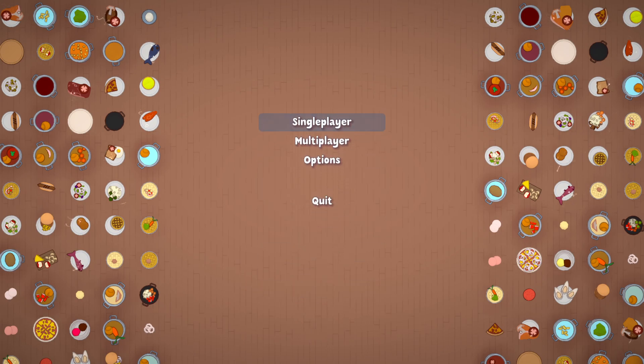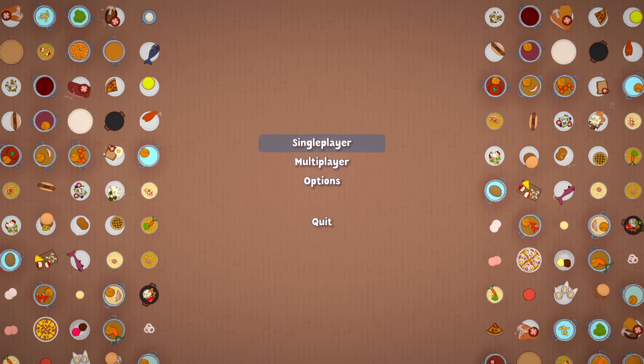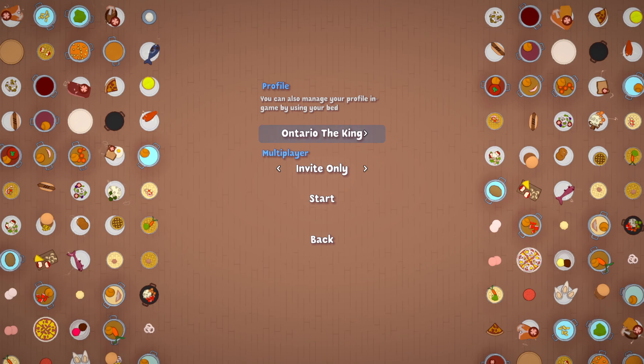Single player is obviously a single player world — no one can join you and you can't join anybody else. Multiplayer is where you can join other people as they host the game, or they can join you if you host. Under single player, it basically just gives you a profile. If you just start the game, you're not going to have a profile. These are just some of my profiles that I've had as well as other people who have played with me. So we're going to go back to the multiplayer menu.